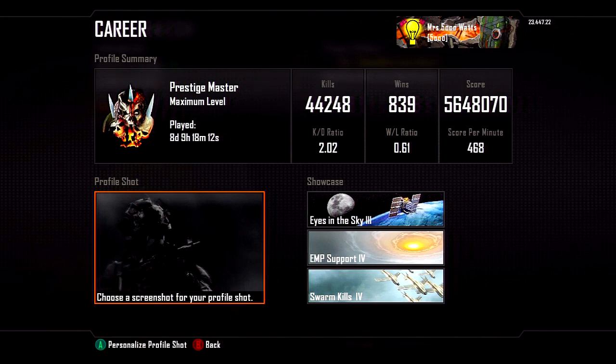If I have eight days played, I have a slightly over 2.0 KD and my score per minute is 468. Honestly, the thing that I care the most about out of all of those stats is my score per minute. I would hate to have a really low score per minute because it shows that I run around. If you take someone's KD and their score per minute, you get a good idea of the type of player they are. So I feel like my score per minute kind of lets you know that I do actually run around.